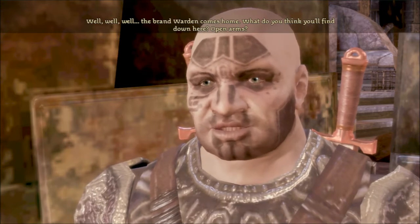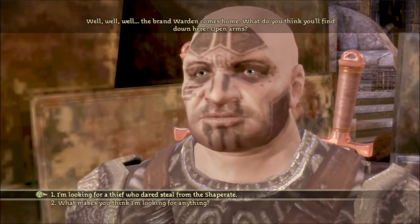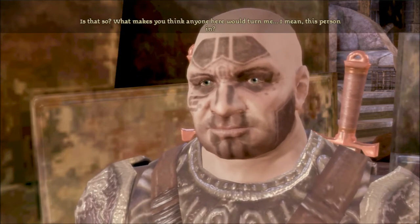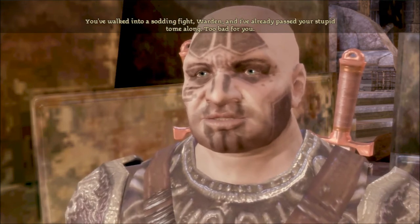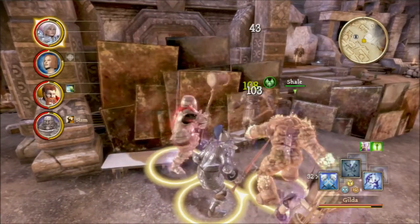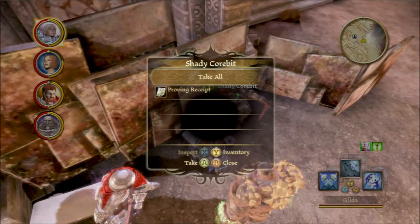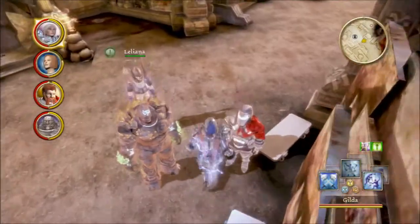Well, well, well. The brand warden comes home. What do you think you'll find down here? Open arms? I'm looking for a thief who stole from the Shaperate. Is that so? What makes you think anyone here would turn me... I mean, this person in? You've walked into a sodding fight, warden, and I've already passed your stupid tome along. Too bad for you. All right. Proving receipt - which means we're heading back to the Proving Grounds.